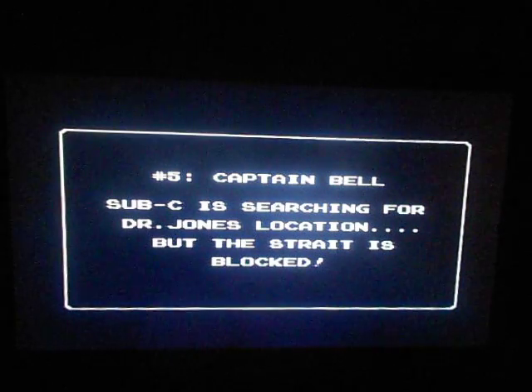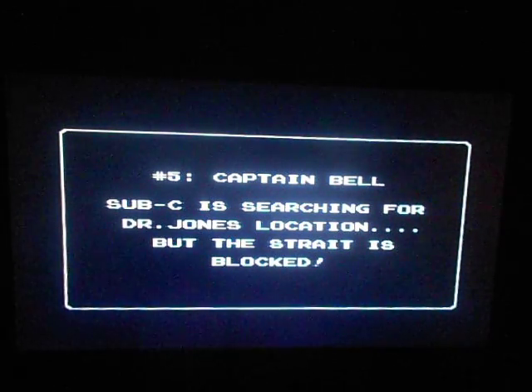If you want to change the chapters, hold Start and Select at the same time on Controller 1, then press Reset. You can start out on any chapter you want. If you want to go to the fifth chapter, just press A and you'll be there.